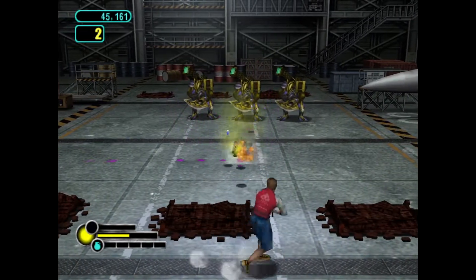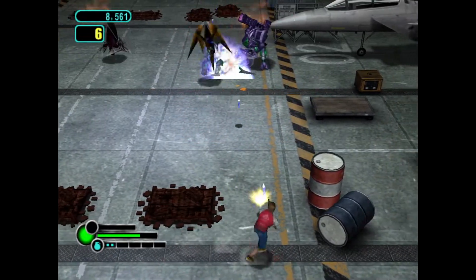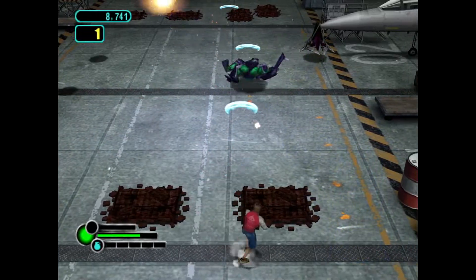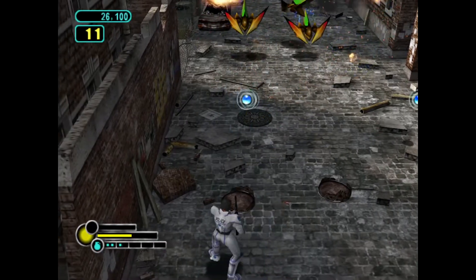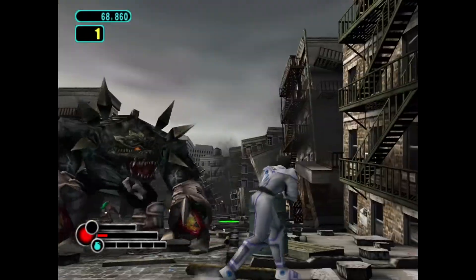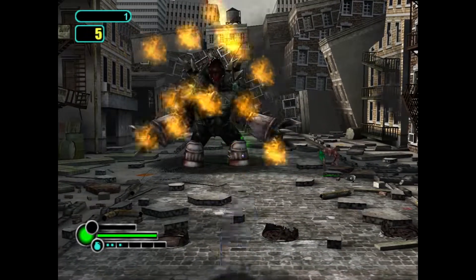Otherwise every character controls the same way. The stick moves, A shoots, the shoulder buttons let you dodge roll left and right, X throws a grenade costing one pip of your super bar, and Y costs two pips to do your character's unique super. Justin starts auto-firing a wide shot that erases projectiles, Ashley does a shockwave attack, and Najee shoots out two energy orbs which absorb enemy fire and retaliate with shots of their own. Your dodge roll doesn't seem to have iframes so much as it puts your hitbox lower than other projectiles for a second, so some attacks are better dodged by just strafing away. Once you have the controls down, you've basically played the game.